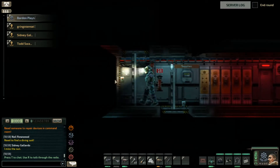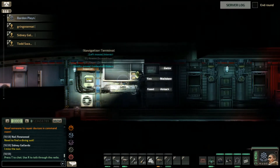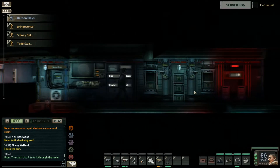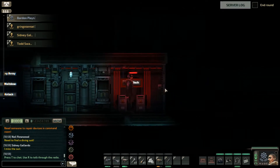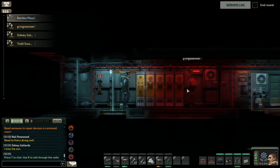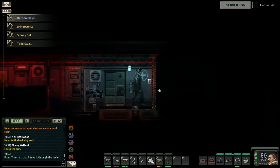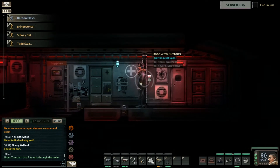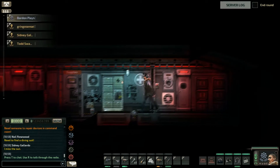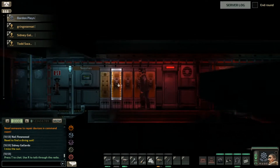I'm taking a diving suit and putting it here. I have a welding tool. Did you take a bandage? Go to the medical thing and take a bandage and a blood pack.